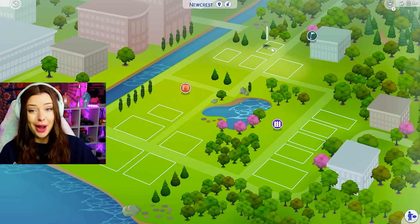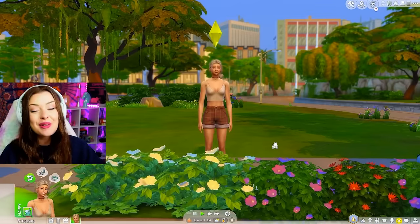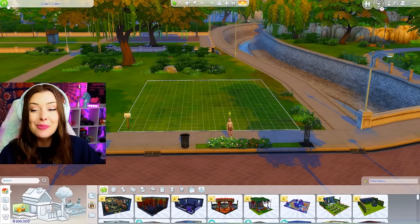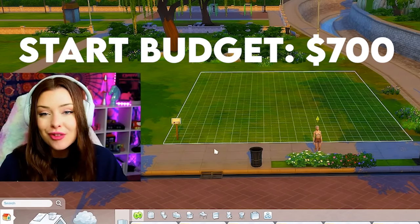I don't know what's going on with my Newcrest and why mine looks so odd, but we're gonna start up here — Comfy Cubby, the first lot. This is our random sim who's going to be coming with us on this journey, and here is the first lot we're gonna build on. It's very small, 20 by 15. Let's set our budget to $700 to start.